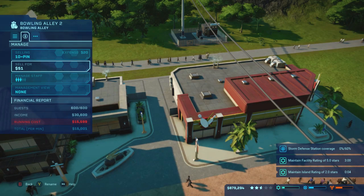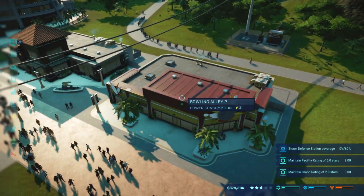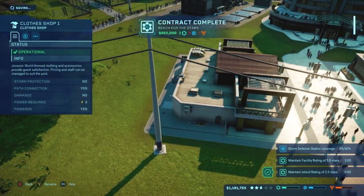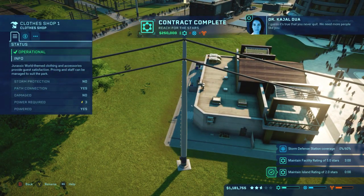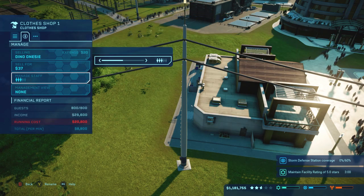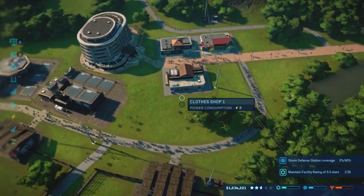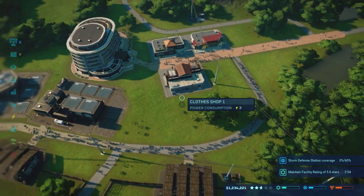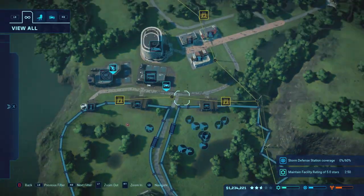So as with the hotel, make sure you guys come through and max out your staff. Because as you can see, the bowling alley is still maxed out entirely. We need more people — I jumped the gun too much on that one. There we go, so that's all maxed out. And then there you go — facility rating of five stars! It's already up there. You can see the timing ticking down, just like that.